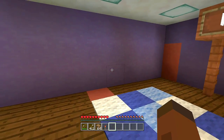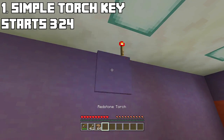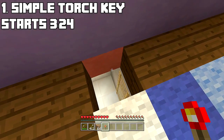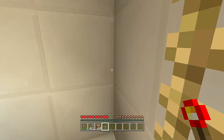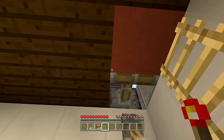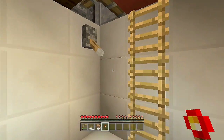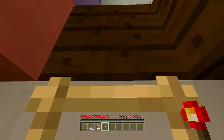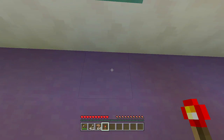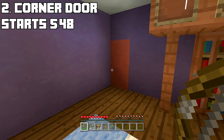Starting with the first one, this is going to be a very simple torch key. All we have to do is place a redstone torch right up here and it will open up our secret room. We can also lock it from the inside by flipping down this lever. Once we're done, flip up the lever, leave the area, and place our redstone torch back on to close it up.